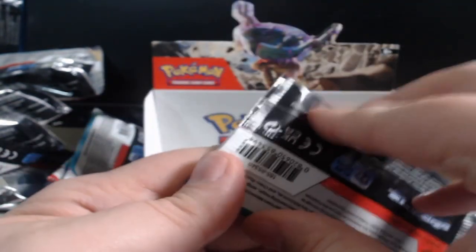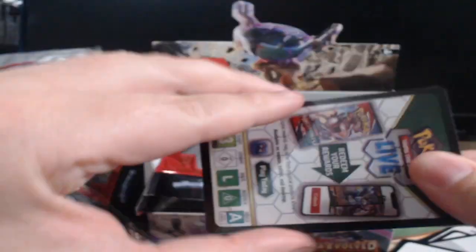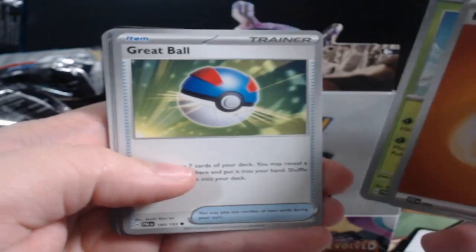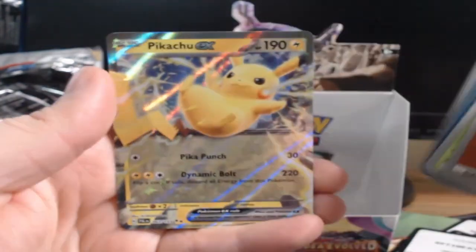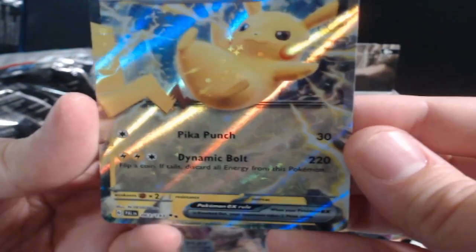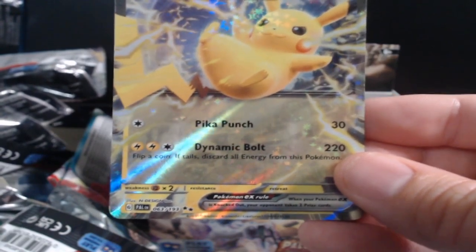Alright here it goes — let's get some absolute fire here. Last pack magic of the box, this is the last pack of the booster box guys. Love this — oh, Pikachu EX to grace our presence! Pika Punch, dynamic bolt — flip a coin, if tails all energy from your Pokemon is discarded. That's not good, but it's a Pikachu EX.